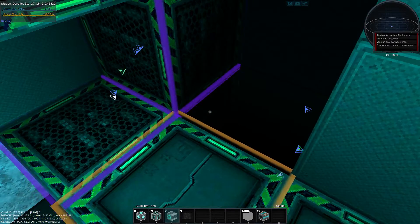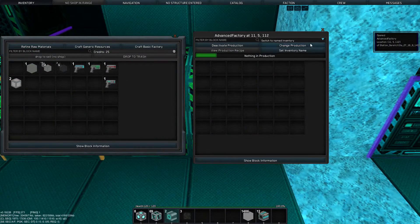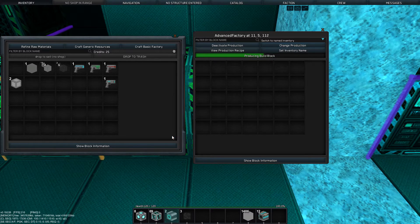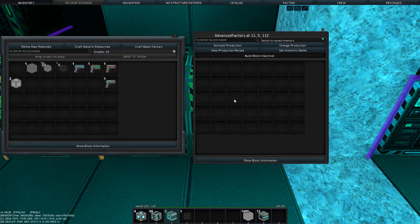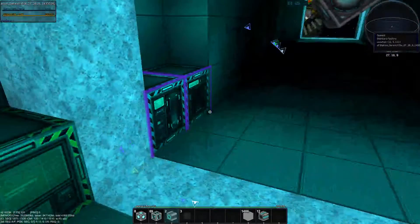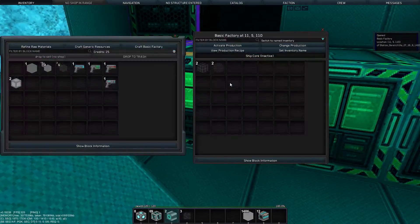I can't get to that one down there — if I had a build block I could. Let's see what it takes to make a build block. I believe that's in advanced. Type 'build' here and drop down — there it is, it's advanced. Now it's trying to produce it and nothing's happening. Click on View Production — it says we need Bastion capsules and Fertkin capsules, which we don't have. So I'm going to deactivate production. That's really important if you're on a planet start with very limited power — deactivate anything you're not using, like the microassembler. But here on a space station with 21 million power, we're not worried about it.